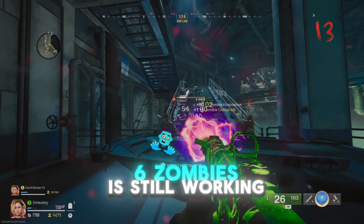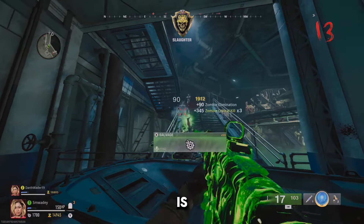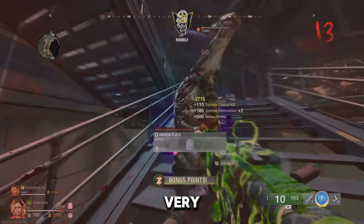The boat glitch on Terminus in Black Ops 6 Zombies is still working even after the current patch. However, it is not as good as it was before, but here is still how you can do this very easy glitch.